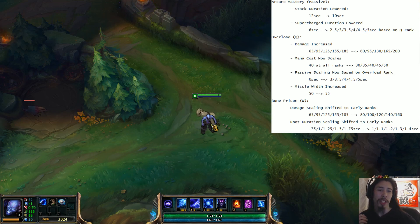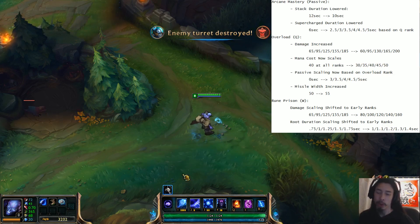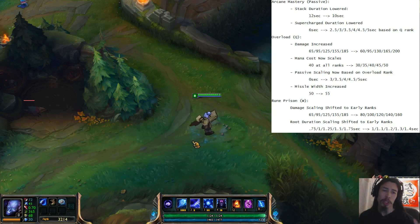Just going over everything one by one first, they've changed the Arcane Mastery — his passive — somewhat. Generally speaking, they've nerfed it. The stack duration, these little stacks you get in the corner that you stack up to get to 5, the duration those stick around has been lowered. The supercharged duration is no longer a flat thing. Remember, it used to scale off the ult a long time ago, and then they changed it so it's just a flat 6.